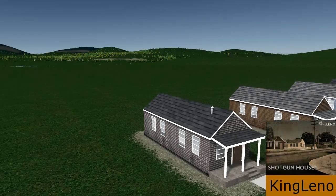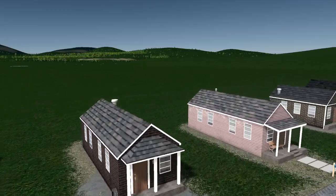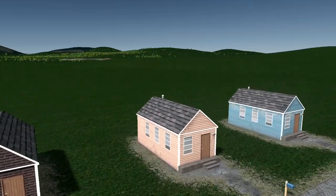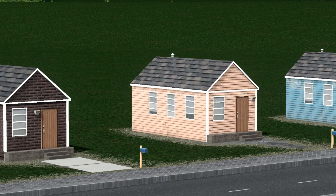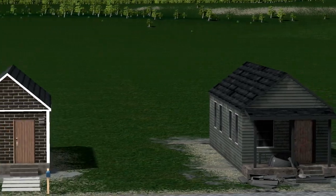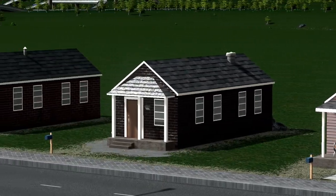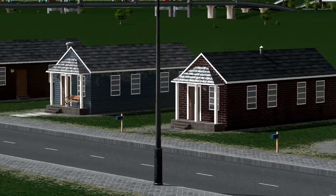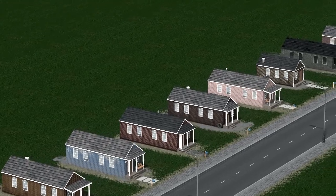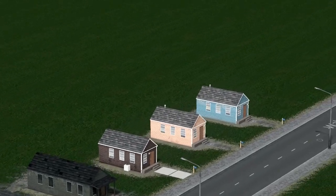Next we have King Leno's shotgun houses. These houses are perfect for low residential areas and there are a number of different models in this package. Lot sizes are 1 by 3 and there's a variety of different colours and types of models, all detailed to the highest possible calibre. These houses include additional props that King Leno has built in, but it is possible to remove them such as chimneys and pathways. These shotgun houses are perfect for small, slightly run-down areas, though some are quite pretty, giving you a great opportunity to add them into a number of different areas.